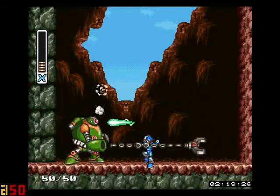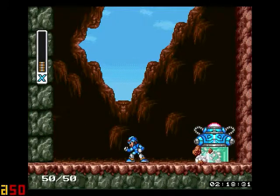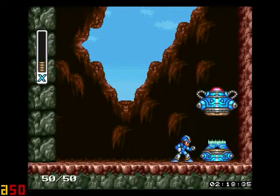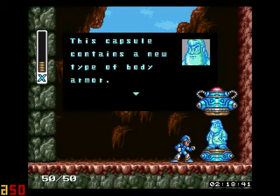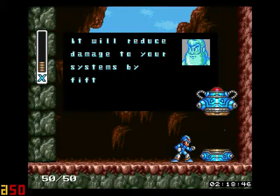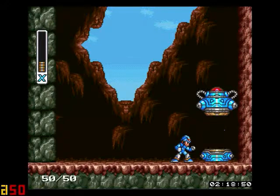Eventually the sky breaks down just like that, and guess who pops up? This capsule contains a new type of body armor — it will reduce damage to your systems by 50%. Sounds pretty good to me.